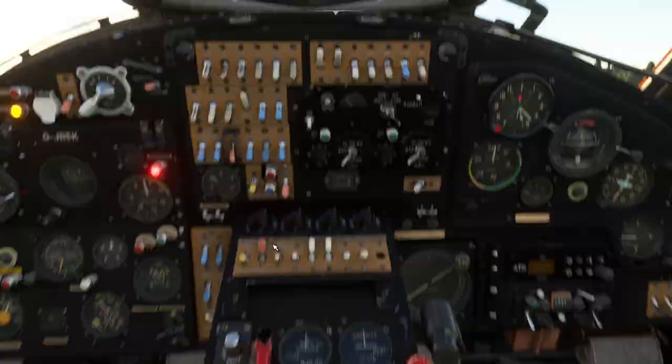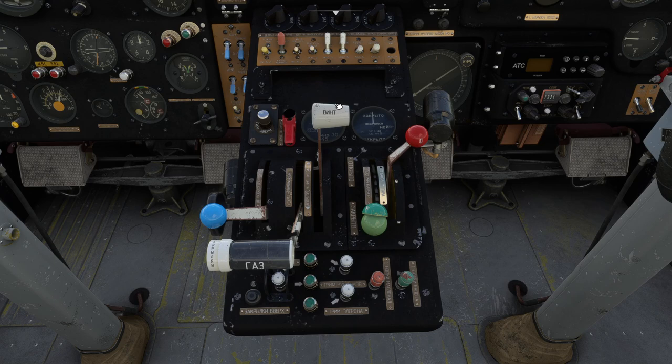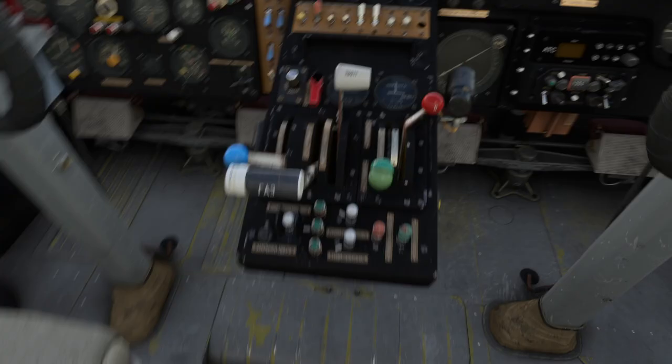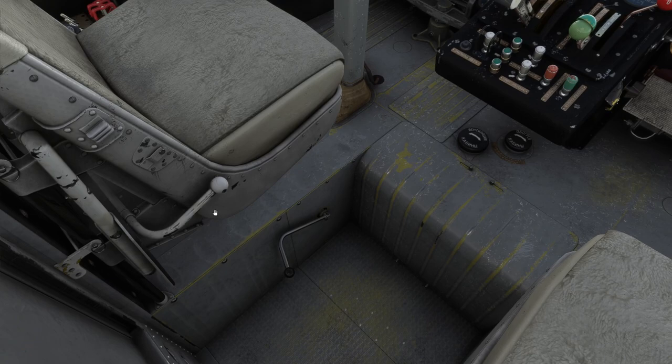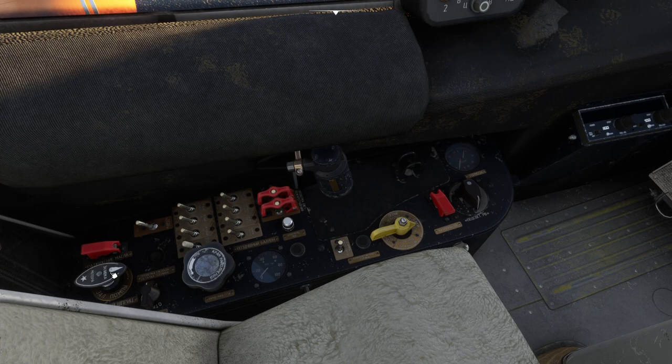Center pedestal — Ctrl+4. We're going to move the mixture rich; you'll see the blue lever comes towards you for a rich mixture. We crack the throttle open, then go to the floor with Ctrl+6, where we can use the wobble pump to pull fuel into the engine — four or five pulls is usually good. Then Ctrl+7 to use the primer — four or five pumps — then Ctrl+1 to get the primary view back up.